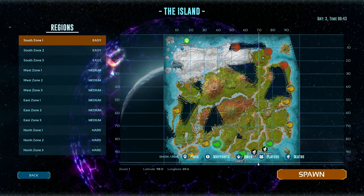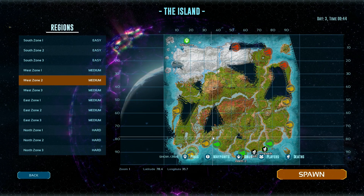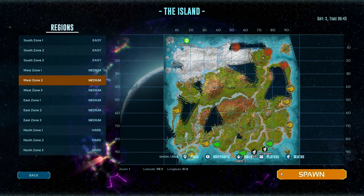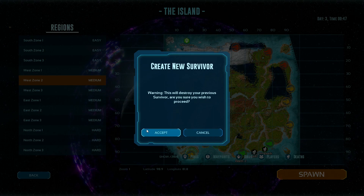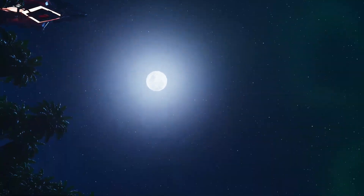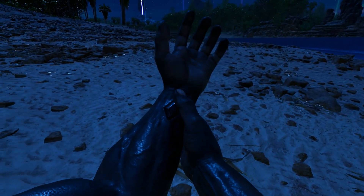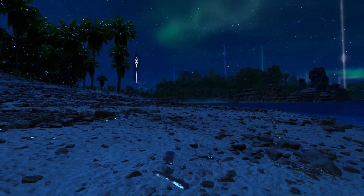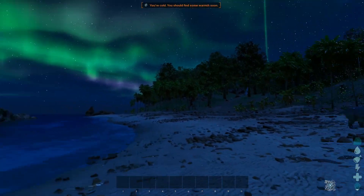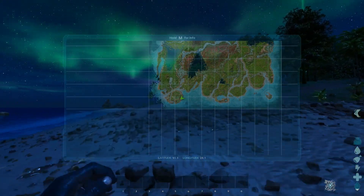So we created a brand new character on The Island. We're going to West Zone 2 on the bottom left — there probably are other areas you could do and there very possibly could be a better method, but this is the method I use and I think it works very well. We want to be on the east side of West Zone 2, which it looks like is where we spawned — we got very lucky. You could either run over to the east side or kill yourself to respawn over here.